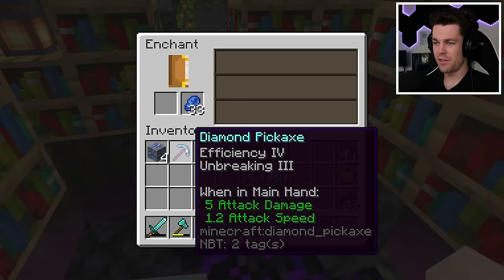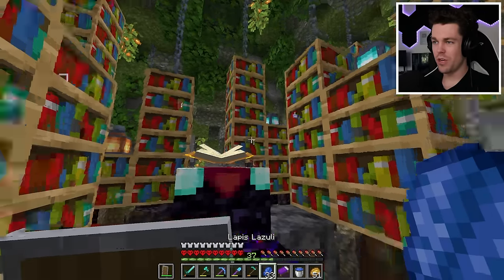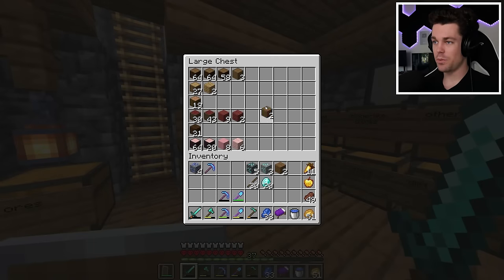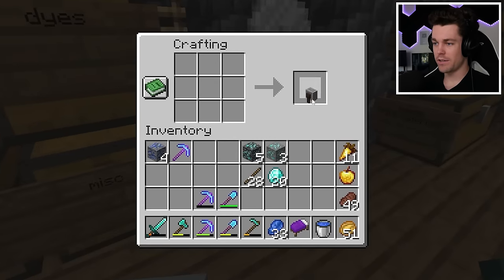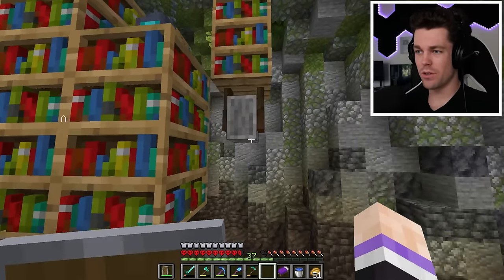Okay, efficiency 4, and it's just efficiency 4 and unbreaking 3. That's actually not too terrible, so I'm gonna keep it for now. But I realize the enchanting cave is missing something, and that's a grindstone. So let's grab two planks, two sticks, a stone slab, and turn it into a grindstone. I think right here would be kind of cool.